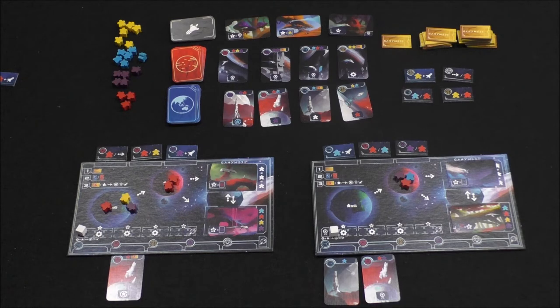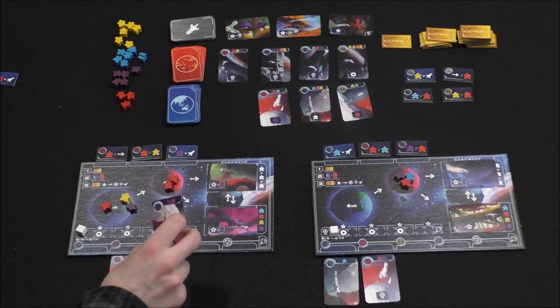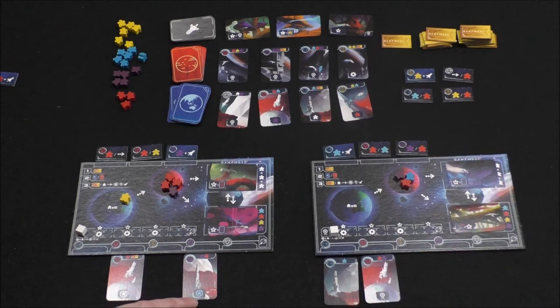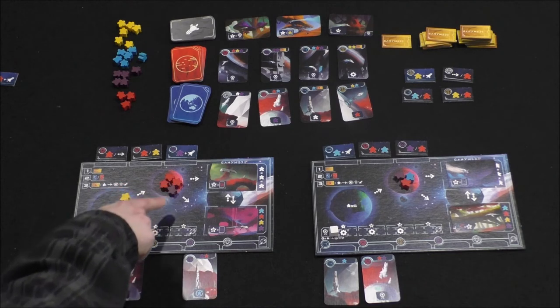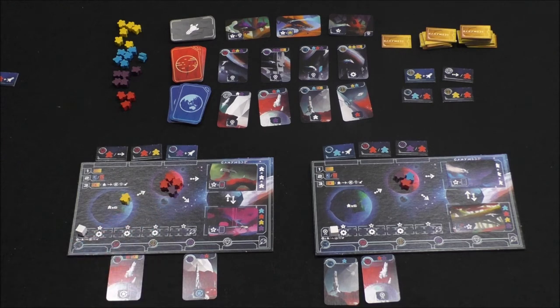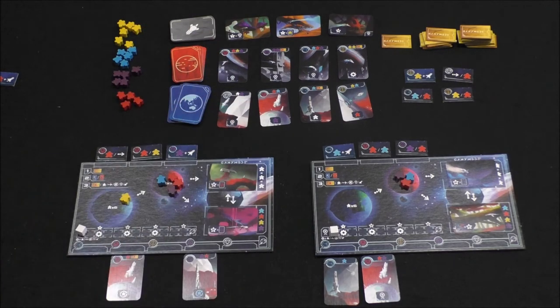I'm going to take this card — it's red and purple — and move a red and purple over to Mars. The bonus on this card lets me convert any color into a blue meeple, or turn a blue meeple into any color. I'll convert one red into blue.